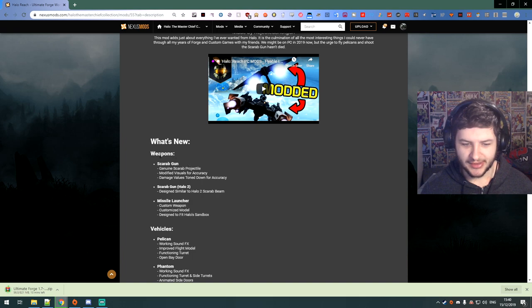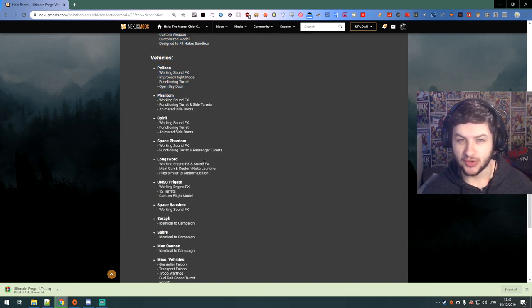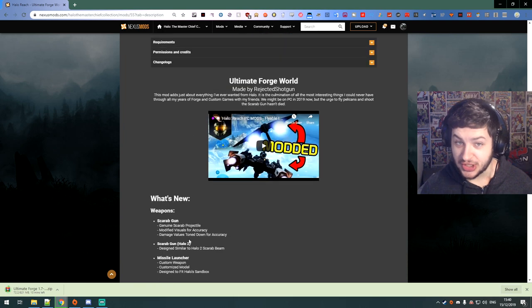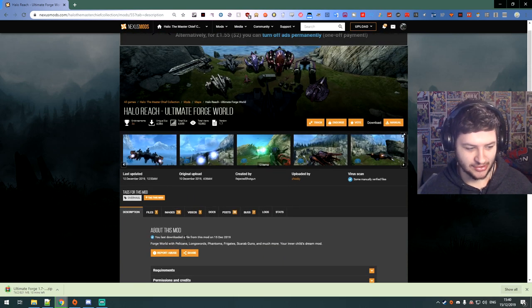Now if you wonder why this download is so small, it's because they're not using custom models — all these models are from single player. The space banshees, space phantoms, the spirit, the saber, and all these different vehicles are in the single player campaign, along with the troop warthog. So I'm interested to try this out; this sounds absolutely awesome. I'm downloading it now, and when it's finished I'm going to show you how to install it and we'll jump into Halo.